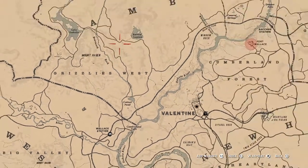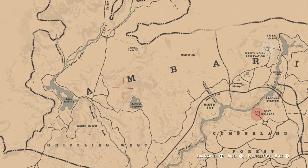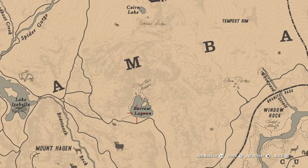And one more spot — if you're up in the Grizzlies West, sometimes you'll see one spot on the ice on Barrow Lagoon.